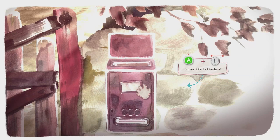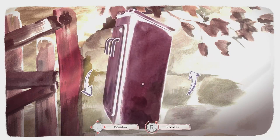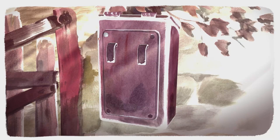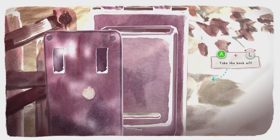Grab the whole mailbox and move the left stick right and left, back and forth to shake it. We can then rotate the mailbox with the right stick, and then we'll want to interact with the two screws at the top, and rotate the left stick to unscrew those. Once that's done, press the A button to remove the back plate and interact with the key.